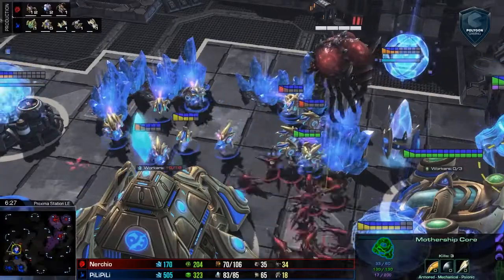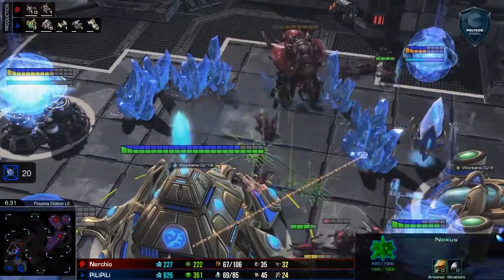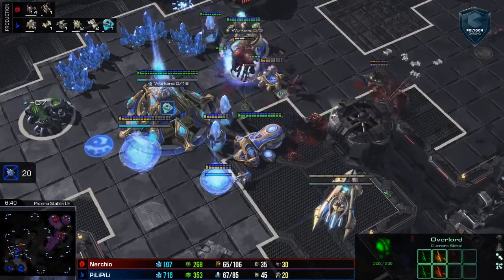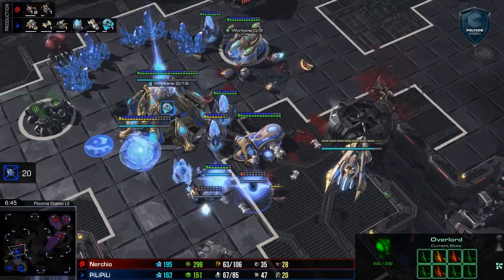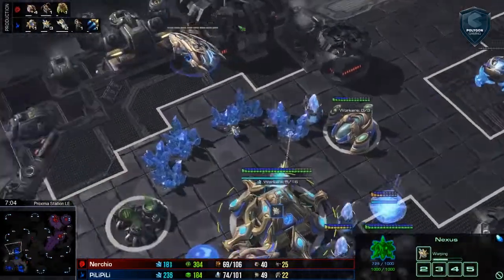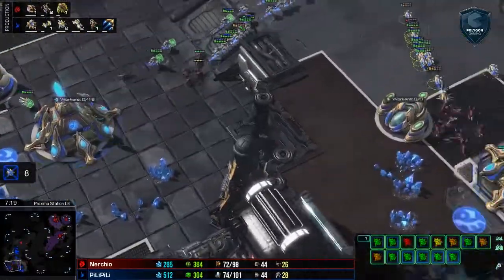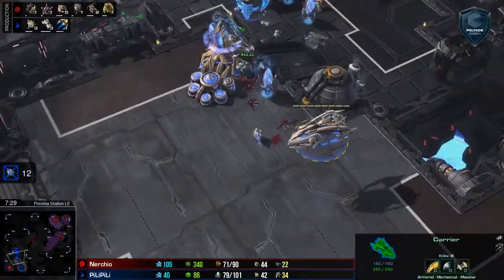Typically, when employing a style like this, you're going to take losses on defense — as you can see from the worker counts here — but you're still going to end up ahead just because of your own production. The biggest thing you should be looking out for are things like drops or nydus networks and any other kind of attack which will bypass the building walls. That's going to be particularly harmful, so be certain to scout any destructible debris or the fringes of your base where drops might have a line-of-sight blocker to hide behind.